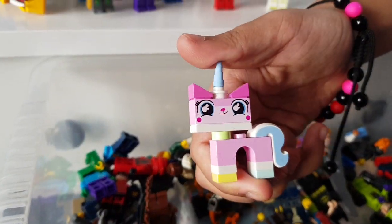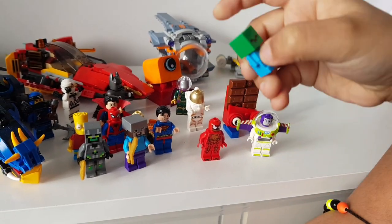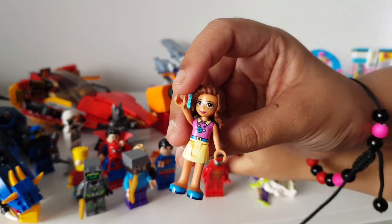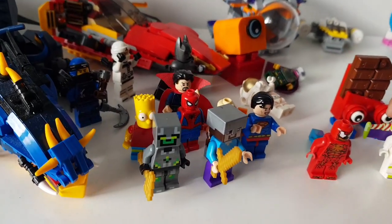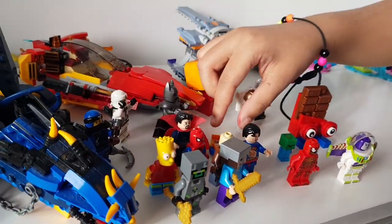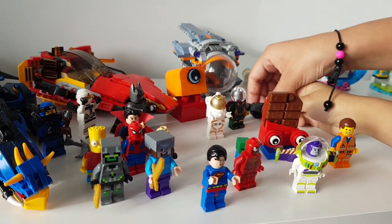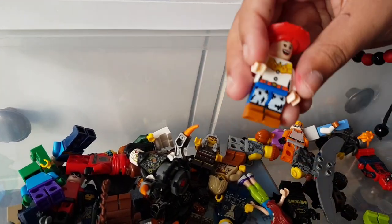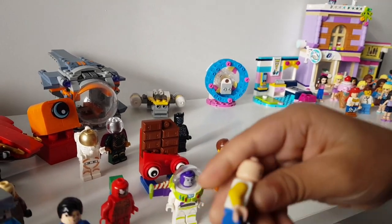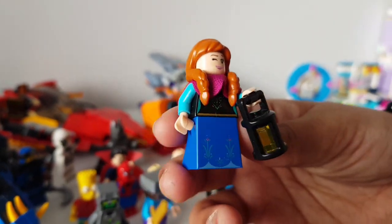This is Unikitty from Lego Movie 2. This is Baby Lumbie. This is Olivia from Lego Friends. This is Shazza from Wakanda. This is Jesse from Toy Story. This is Woody from Toy Story 4. This is Anna from Frozen.